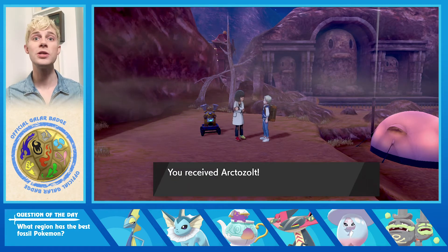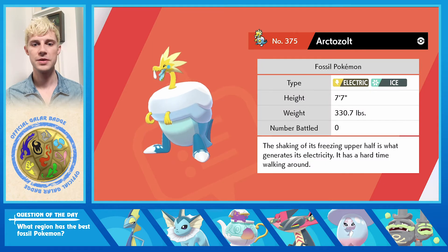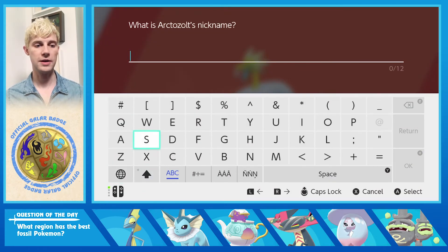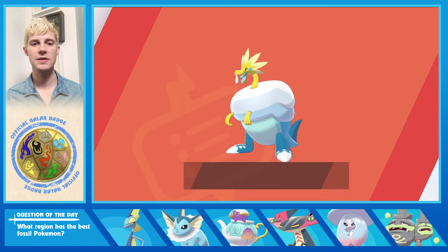We received Arctozolt, which is Electric Ice. The shaking of its shivering upper half is what generates the electricity — it has a hard time walking around. Well yes, it's like a fusion. We're gonna call this one Sneasel — we already have a Sneasel, let's be real. It's Dark Ice. We're gonna stick this in the box.